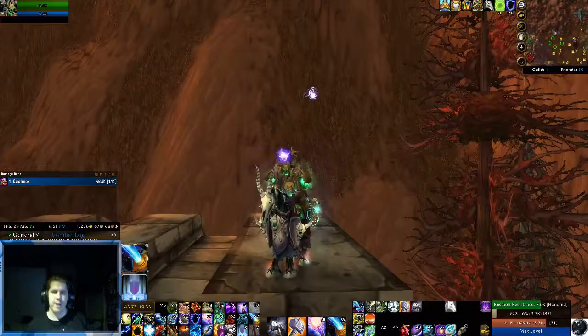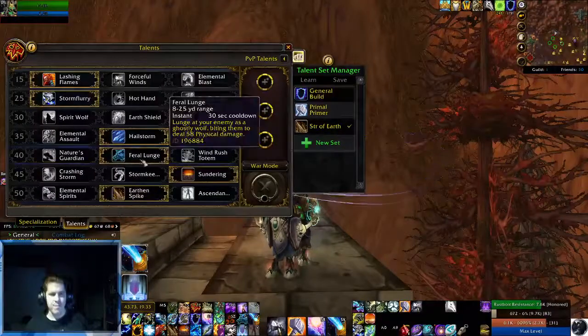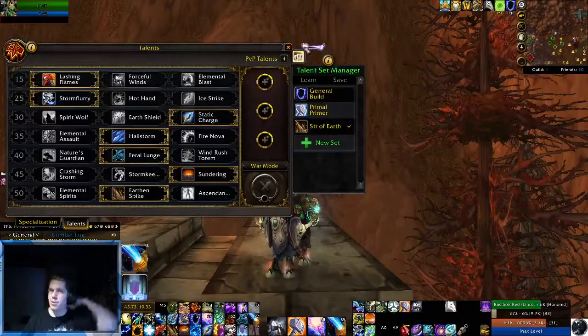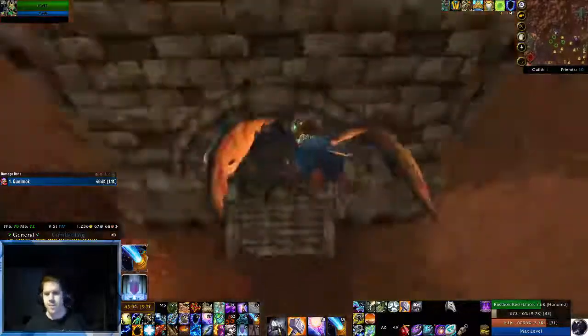Hey there everyone, Fake and Undil here with another Stratholme speedrun. This time we're looking at the Shaman. Out of Enhancement, Feral Lunge would be useful, but overall there's not really anything you'll need to set specifically to do fast speedrunning. You'll just be heavily relying on your Ghost Wolf. Let's get started.